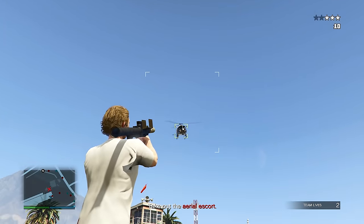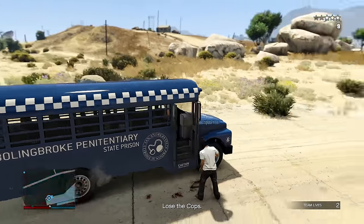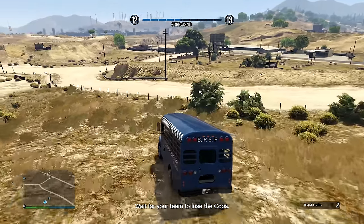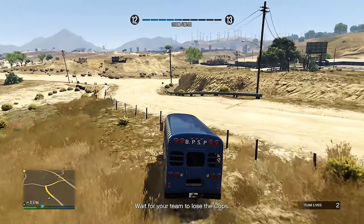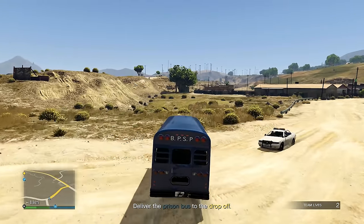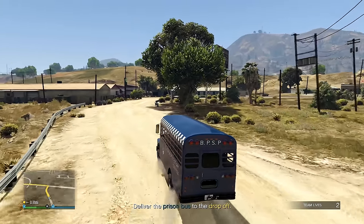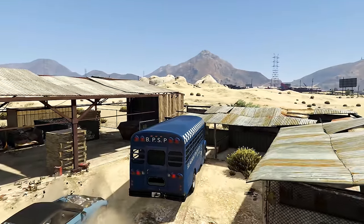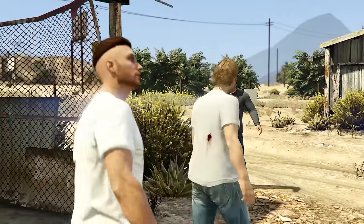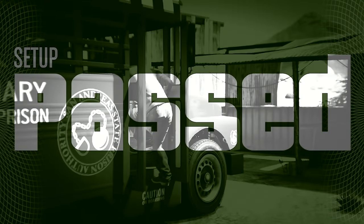We have to lose the cops. I've never had this message before — I have to take out the aerial escort. Luckily I have a homing launcher. There we go, dead. Now back in the prison bus, it's time to lose the cops. I lost them, and my team actually did it very quickly too. Now I have to deliver the prison bus to the drop-off.